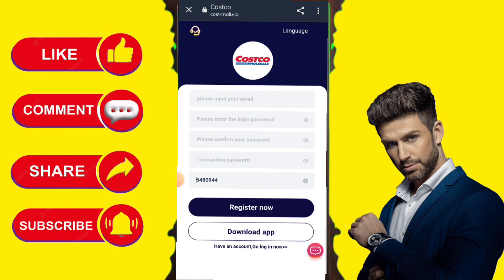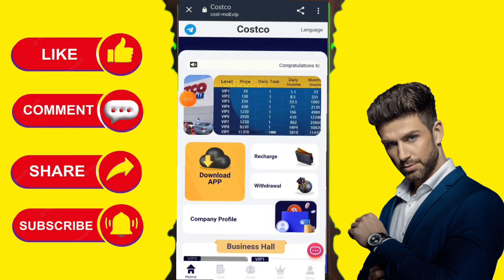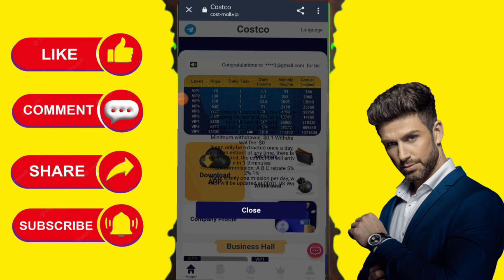You will get the link of this website in my description. Open the link and enter your mobile number here, then enter the verification code, confirm your login password, and register on this website. I have already registered.